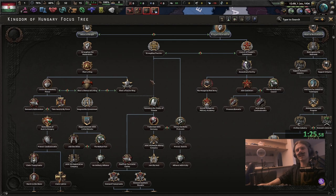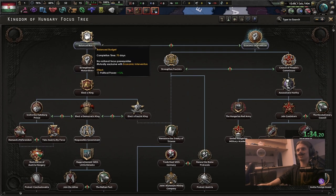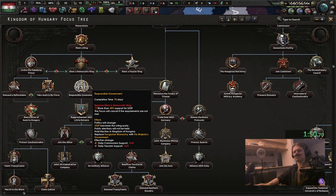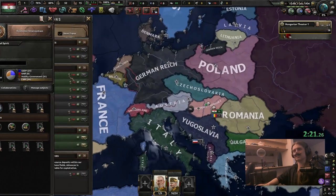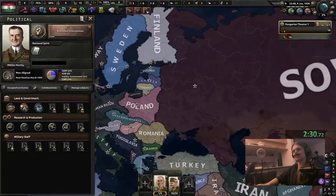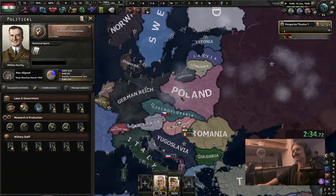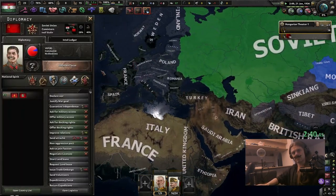Up to this point, if you play Hungary there's only one path that you pick — the Habsburg. I mean you can also get the democratic king. Anyway, let's just start. What's relatively cool about Hungary, or about this focus tree as well, is if the Soviets go ahistorical.